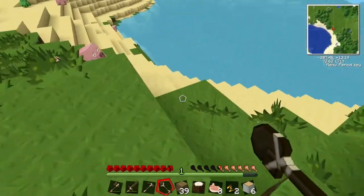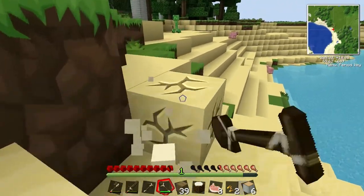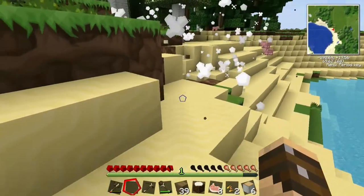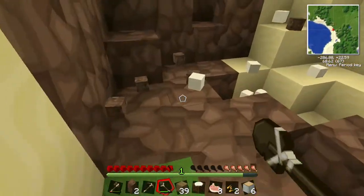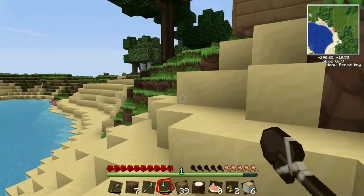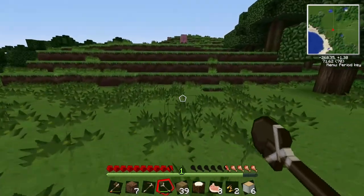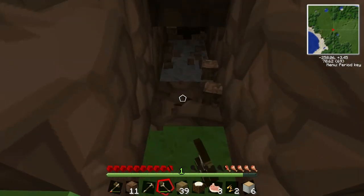We've got a shovel — let's go get some sand. It's pretty cool. I mean, don't get me wrong. I like the fact that there's a... I kind of knew that was going to happen. At least he dug up some sand for us — that's cool. Let's get some of this going. We definitely need to get some cobblestone because we need to build a furnace. Let's just dig in right here.